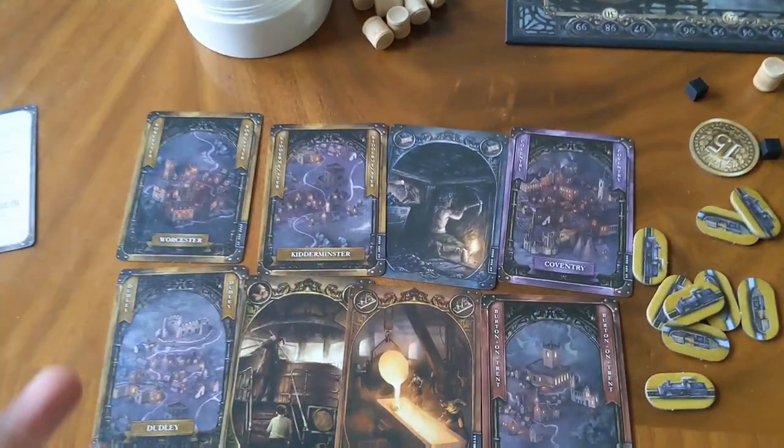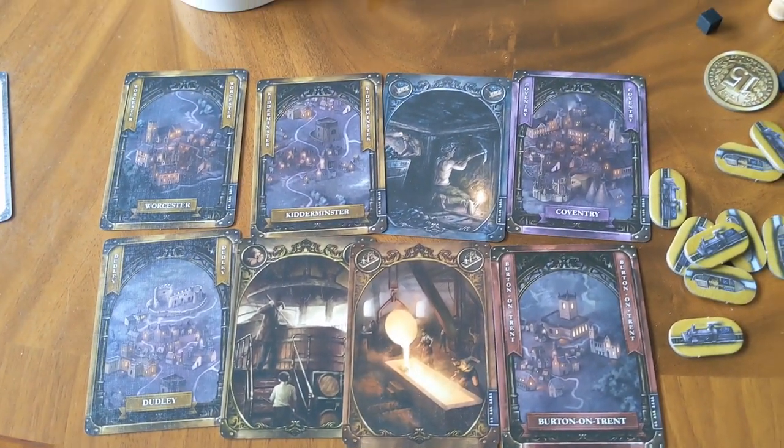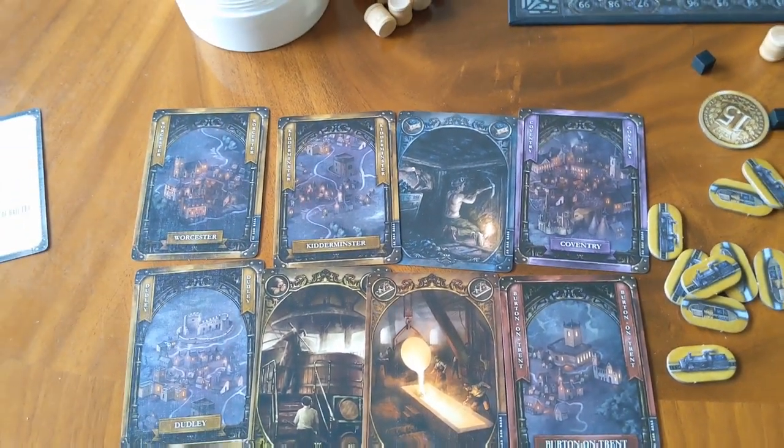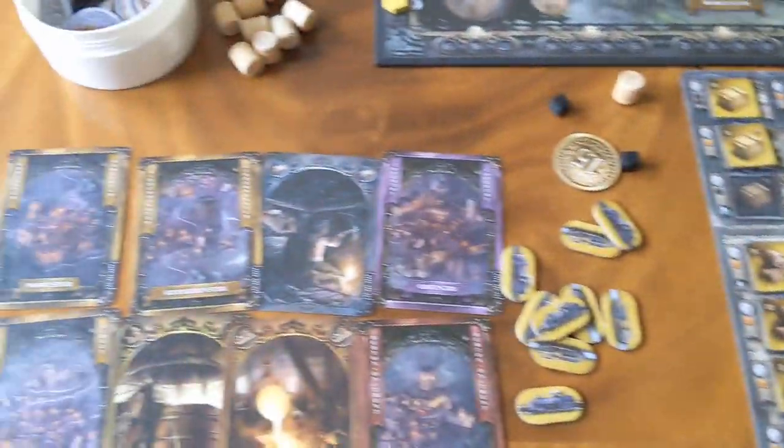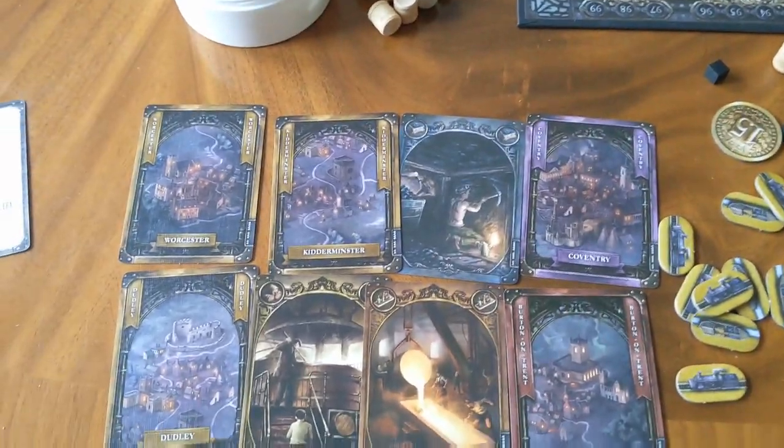I do love the flexibility of the location cards where you can completely forsake your network and go build somewhere else, maybe get another little chain going. It all just works extremely well. The fact that you get two actions per turn makes your turns feel more significant — you're not just spending your whole turn developing your board or taking a loan. It feels like you're taking nice big crunchy turns.